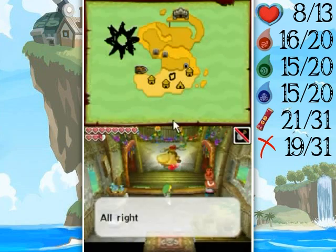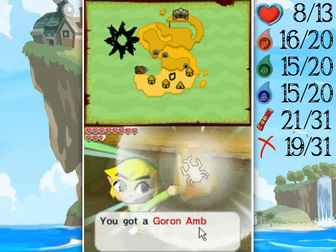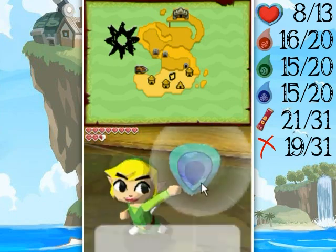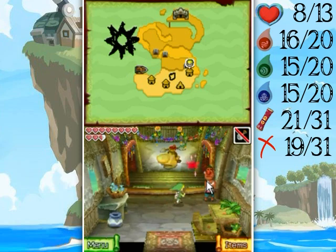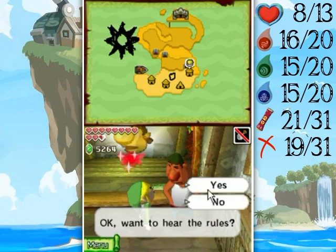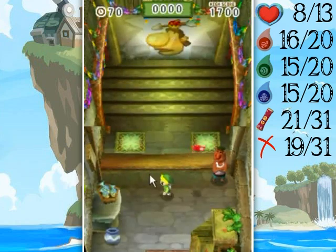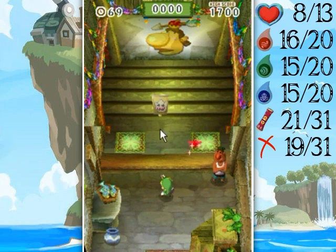But if you do get over 1300 points, as I'm demonstrating right here, you will be able to get a random treasure. I got a couple of random treasures here that I'm going to show off really quick. And now here is a run to get the next upgraded quiver, which you get after you achieve 1700 points.